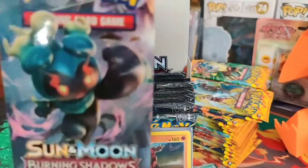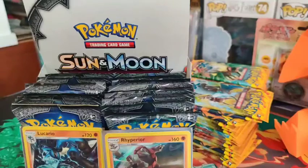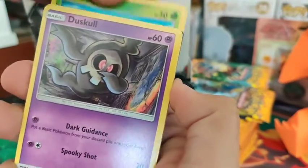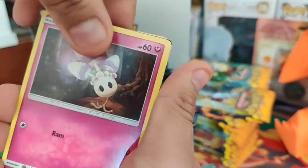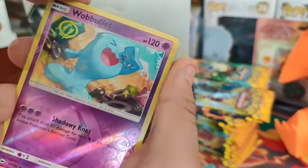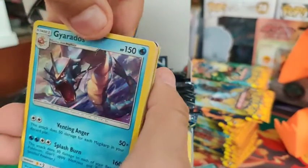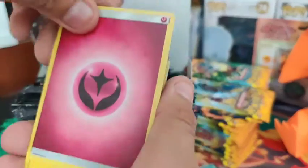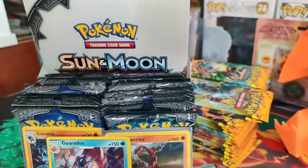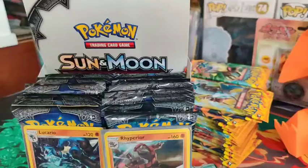Our eleventh pack - Marshadow artwork. Hopefully this brings us some luck. This video hasn't had anything crazy yet - I might have to open more packs to try to pull something. Got the Caterpie, the Wubba Fett for the reverse, and a holo Gyarados. I'll take that one because Gyarados is one of my favorites. But still no GX, no Full Arts, and we haven't pulled any holos on Flash Fire packs.